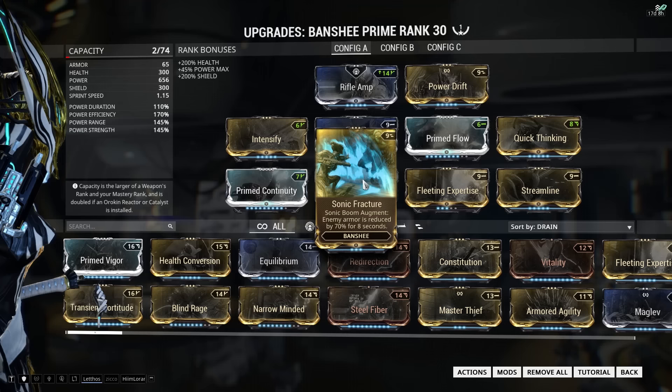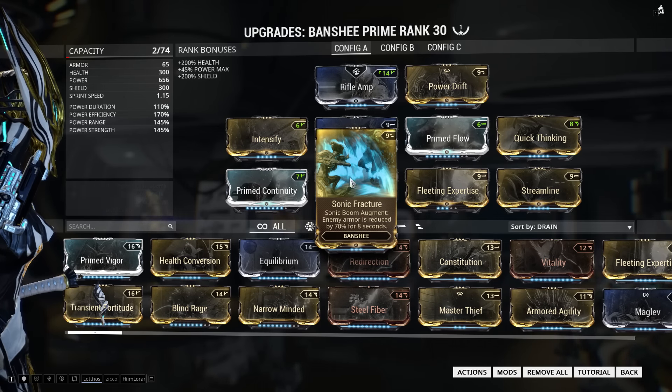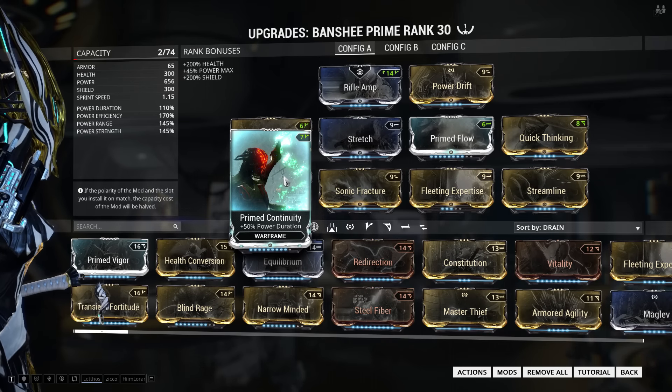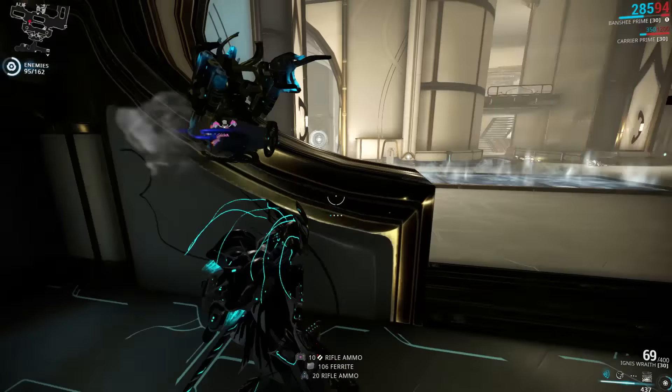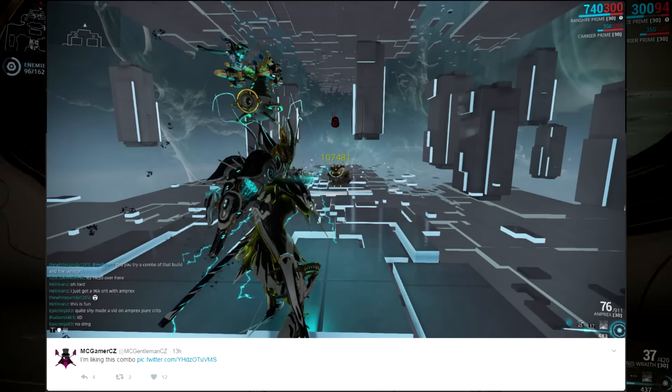We have to add Sonic Fracture, because without it this wouldn't really be much of a Sonic Fracture build — and this is what makes Sonic Boom strip the enemy of their armor. It starts off at 70% armor reduction with an 8 second duration, but as I said, with 43% bonus power strength it strips it all. Finally, I'm using Prime Continuity to balance out Fleeting Expertise and give slightly more power duration, because the armor reduction from Sonic Fracture is affected by power duration.